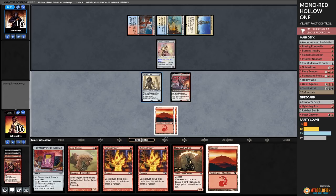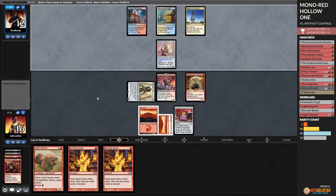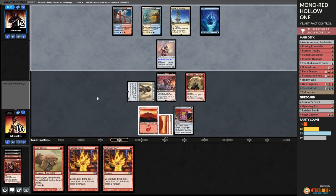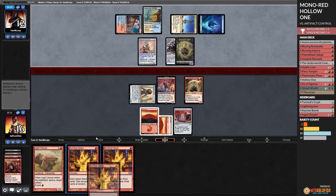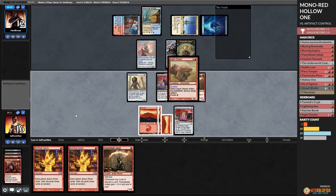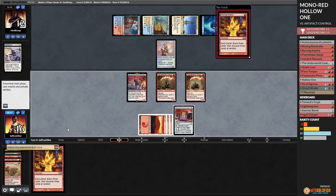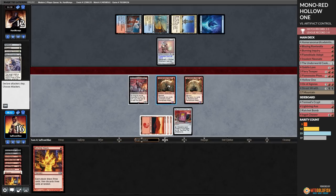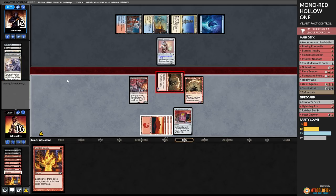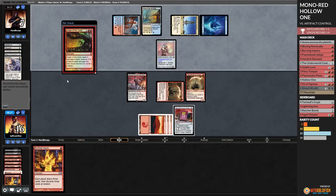Budget Magic time - we are Mono Red Hollow One with Asmor in Modern. We got Street Wraith and Asmor on turn one, then spin it on turn two, probably. Cycle Street Wraith, more Asmors - that's not bad. Get a Cookbook, pass the turn. Opponent plays Swamp and Thoughtseize - how about a Blazing Rootwalla, opponent? It takes the Cookbook. Play Flameblade Adept, play a Mountain, go to combat, hit ya. We're gonna wait on Blazing Rootwalla - that's a really good thing to discard to Burning Inquiry. Opponent suspends a Profane Tutor.